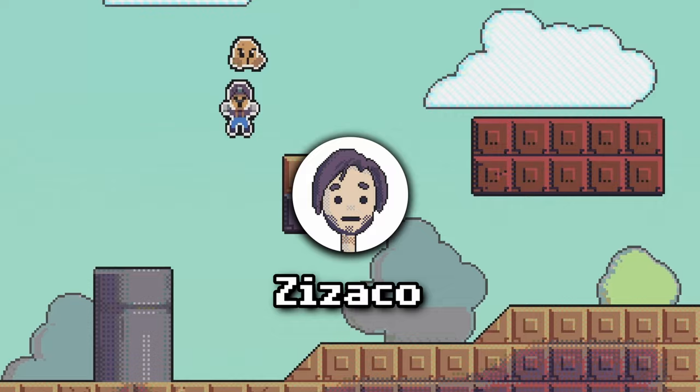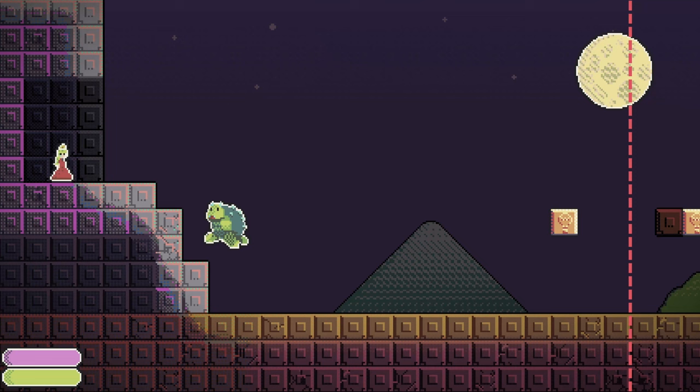Hey there, I'm Zizako and I'm currently making a game that is like Mario but with a twist. You play as the baddies, you kidnap the princess and you have to defeat the plumber hero. It's called Awful Marco Bros.